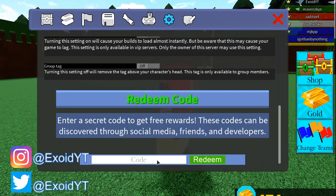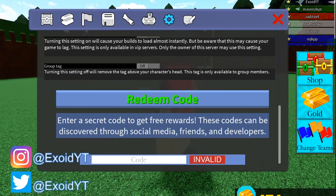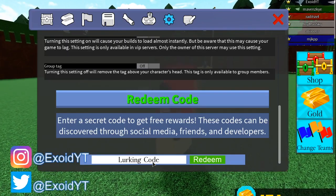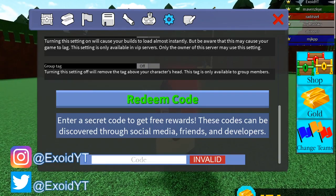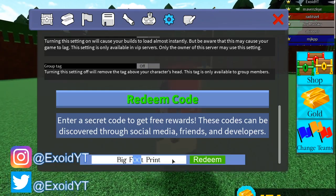All these codes are working by the way. The fifth code is 'chillthrow709washere.' Feel free to redeem the code and go ahead and pause the video if you need to. After that, the next code is 'lurkingcode.' After that is 'bigfootprint' — and that's two zeros in there.